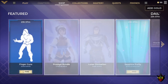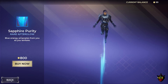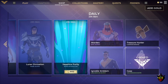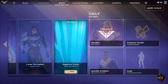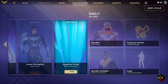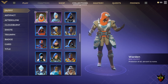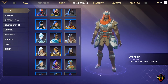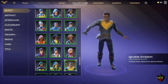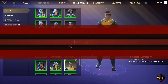We also have the Sapphire Purity rare afterglow for 800 gold. For the dailies, we have the Treasure Hunter common badge, Gasp uncommon emote, the Warden epic outfit, and the Noble Emblem uncommon outfit. The Warden is this one right here at 1500 gold, and the Noble Emblem is this one here at 800 gold.